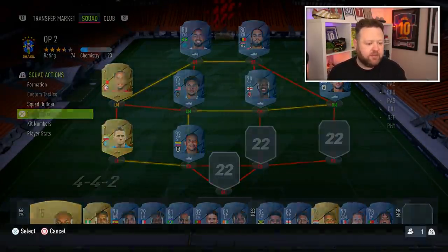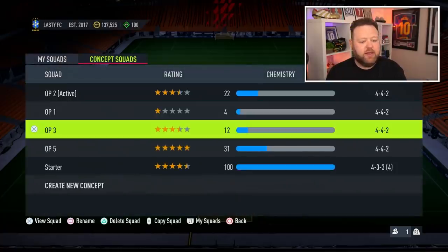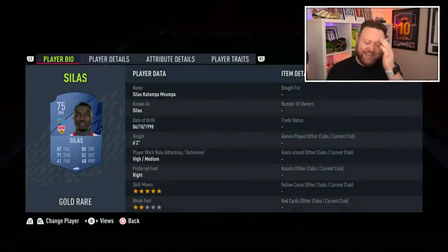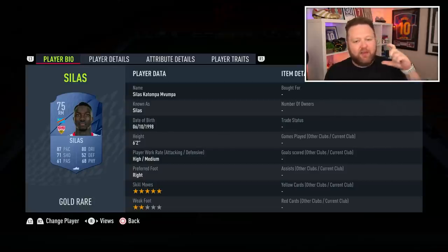Let's move on to OP squad number three, continuing with the main leagues — now the Bundesliga and La Liga. I'll put Silas in here because of the Danny Aarons effect — he might not be the best player at the start, but he is very tall, five-star skills, quick with good dribbling, so he might hold a slightly higher price. Then we have St. Just — and that is St. Just a great card — 91 pace as a starting centre-back. This guy's going to hold a high price, with good dribbling as well for a centre-back.